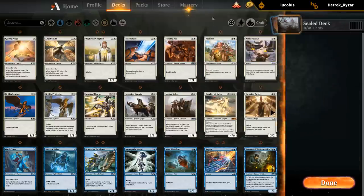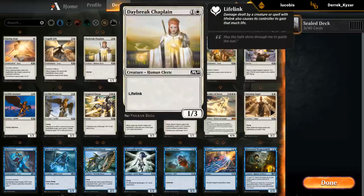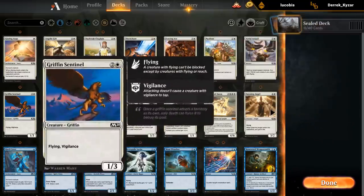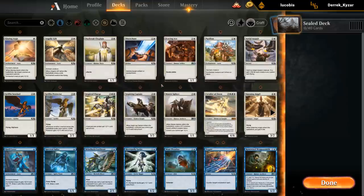We don't have much at the early parts of our curve. Chaplain can be playable — it kind of depends on how good she is based on some of the other synergies in the deck. But some okay removal, some flyers, and then some individually powerful cards with the Splicer and the Cavalier. So white could definitely be one of our colors.